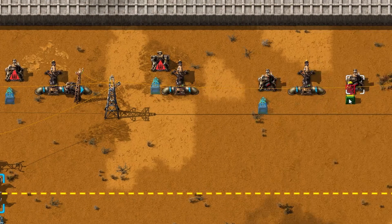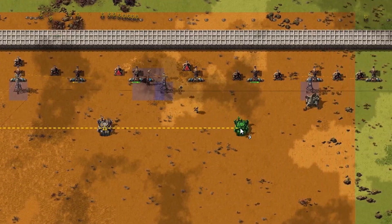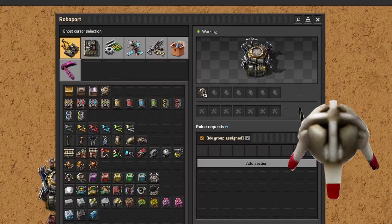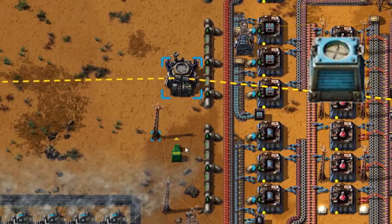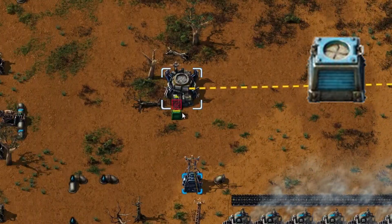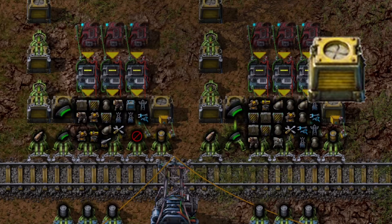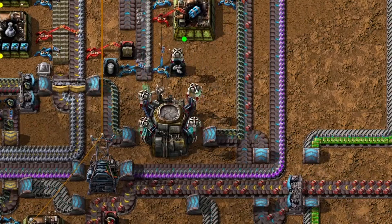Now let's move on to logistics — this is where everything ties together. You rely on the logistic network to move items around your outpost automatically. That means you'll need logistic robots to shuttle supplies like ammo, oil barrels, and shells to where they're needed; construction robots to repair damage and rebuild destroyed defenses; requester chests placed next to turrets or structures so they can ask for what they need; storage chests to hold supplies, ensuring resources are available on the network; and finally, robot ports — the backbone of the whole system. Without robot ports, your robots have nowhere to charge and your logistic network simply doesn't exist.